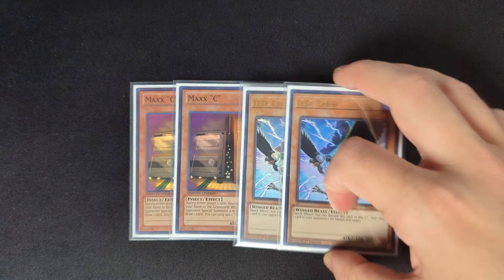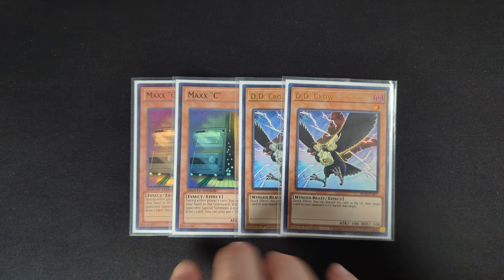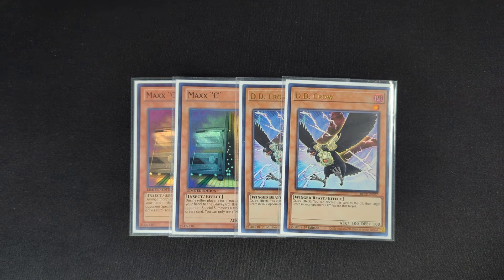Lastly for the monsters I play two copies of Maxx C and two DD Crow. If you've seen my other videos, you know I prefer ratios of twos for a lot of different decks because it gives you more options. Maxx C in the main still feels kind of weird since some decks it's really good against and others like Bujins or Hat decks it can basically just be an Upstart. Crow is just generally good against most decks in the format, so having a good mix of both gives you options.